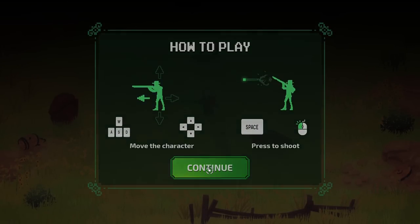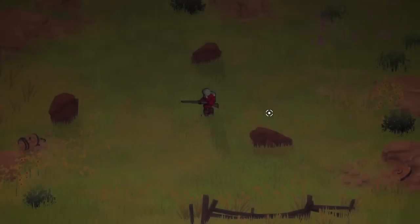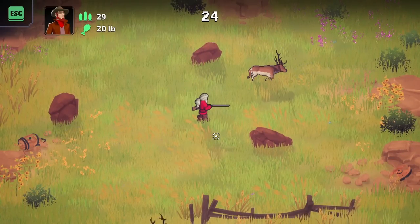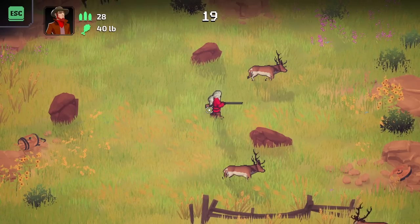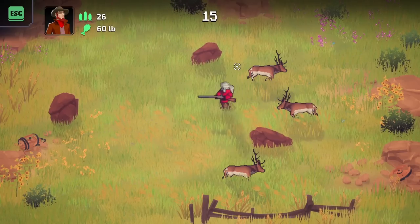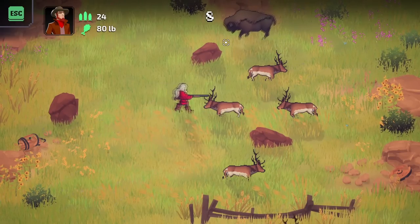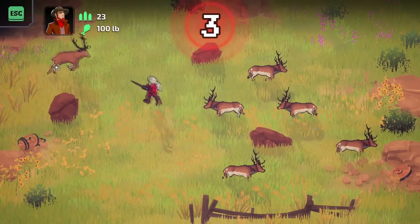WASD to move, space or left-click to shoot. This will be a little tricky, but it's interesting shooting this rifle — we kind of have to shoot at angles. We got one deer. Two down. Oh, we got a buffalo. Four — not bad. Buffalo take two shots, so let's try to avoid them unless they go to the middle of the screen.